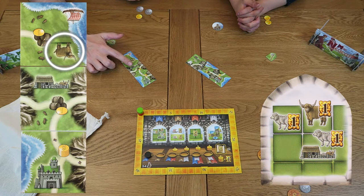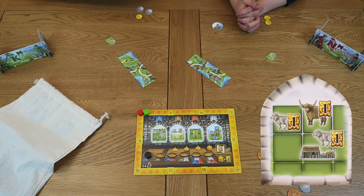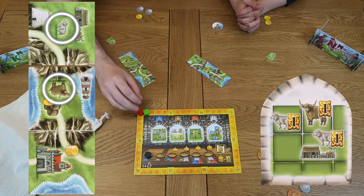Once both players have placed their tiles we then move on to scoring. Again, consult the victory conditions for the round. Since I have one cow adjacent to this farm I gain one point. Ming however has one sheep on the same tile as a farm as well as a cow adjacent to it, so she scores two.